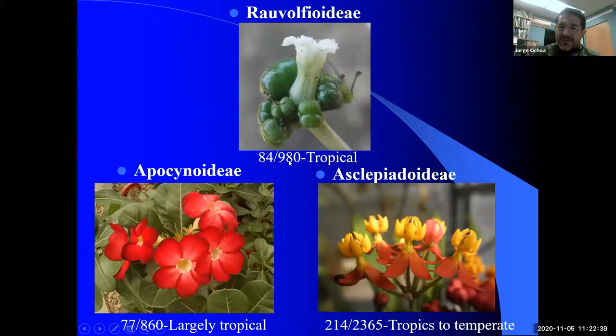There's a breakdown of the number of genera and species and where they are found — many tropical, temperate, or subtropical — so they'll have different ranges. The biggest one will be the Asclepiadoideae that we'll see later on, which will probably be the most diverse individuals of the whole group.